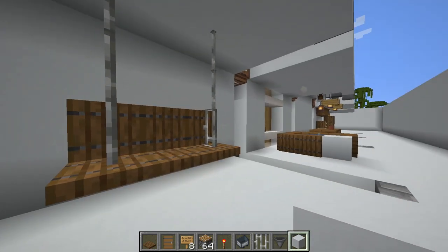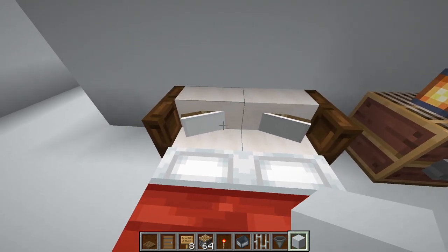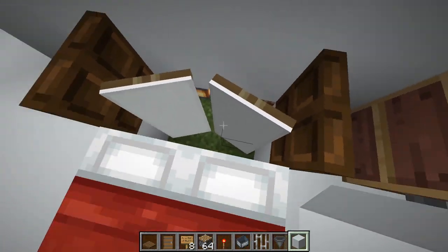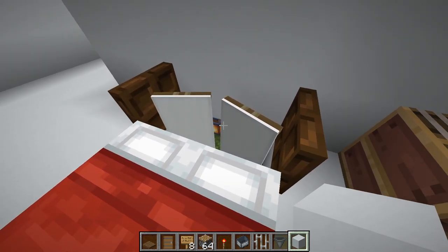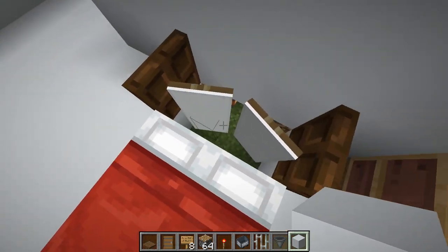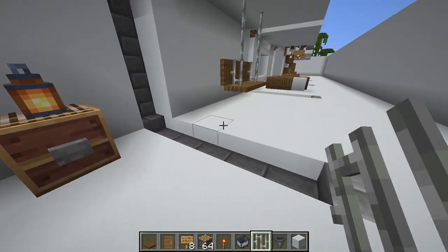Here is another cool bed design I found on Pinterest - shout out to whoever made it. You place banners a block underneath, then you can place the stairs. Keep in mind you need to put a light source behind the banners because otherwise they turn black. You can change the color of the banners to whatever color you want for the pillows. Place the banners at a bit of an angle, then place the staircase. I used dark oak trapdoors this time instead of spruce for a change.